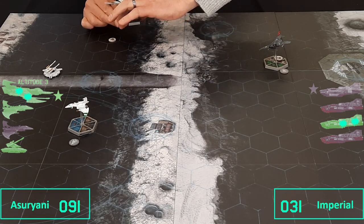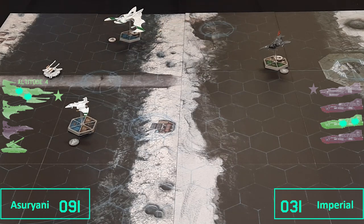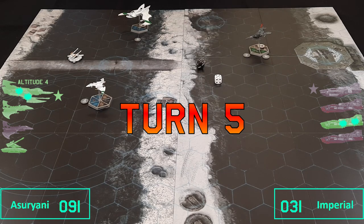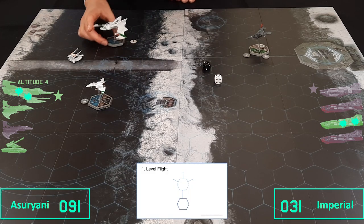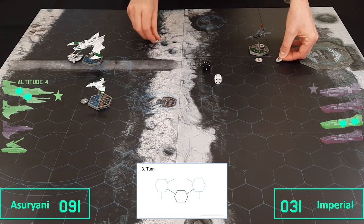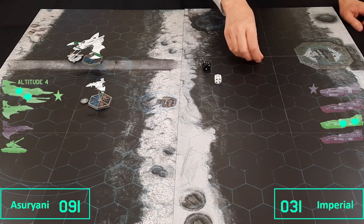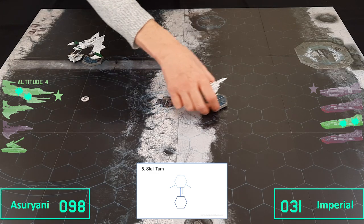First things first — the plane automatically goes to altitude 4 and I'll drop ground speed to 4. We're now in the disengagement phase as the Eldar have been reduced to a quarter of their strength. The Eldar plane just moves forward 4 spaces. The Imperial planes both got 3 order cards — one turns this way and goes 6 spaces off the board. Off he goes home. The other Eldar plane just goes forward and chases back.